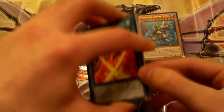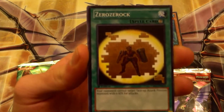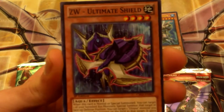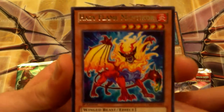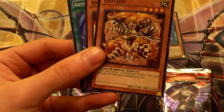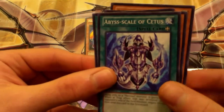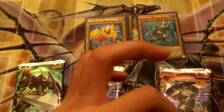Tensu! I know some people that are looking for a Tensu, so that's okay. Fire Formation Tensu — not bad. Ultimate Shield — this looks exactly like the other pack. And Hazy Flame Manticore — see what I mean, the art is just amazing.